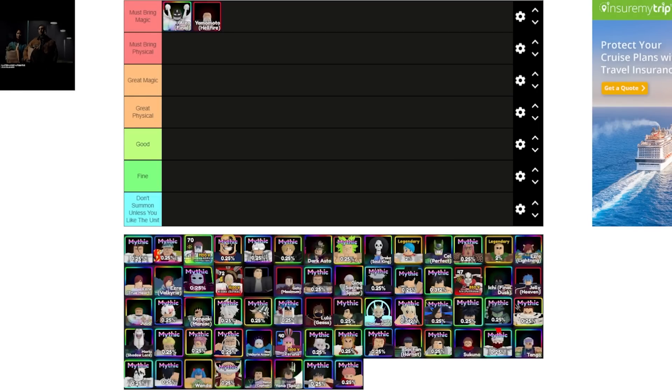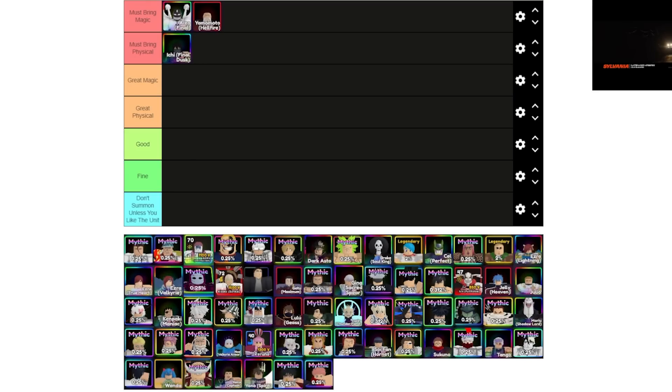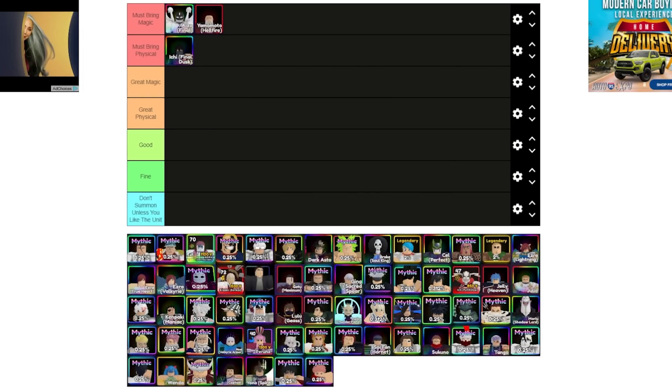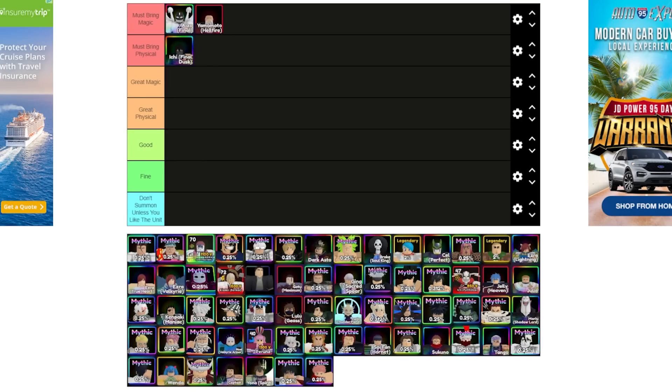The new Bleach unit is Ichigo Final Dusk — definitely meta, must-bring physical unit. I think he does one of the top DPMs. Let me pull up my list real quick. Ichigo Final Dusk is like the sixth — actually fifth, because I put two Aizens on there. He's the fifth strongest unit in the game in terms of damage per minute. He also has massive range, his skill gives plus 900% damage, and the fact that he hits airs after upgrade seven makes him an exceptionally good unit.